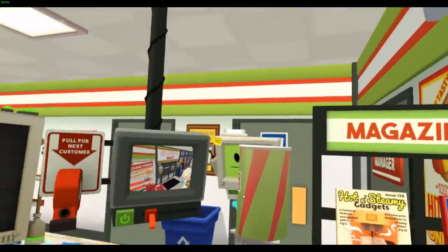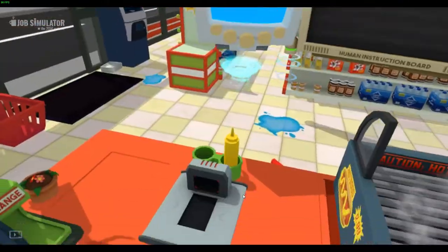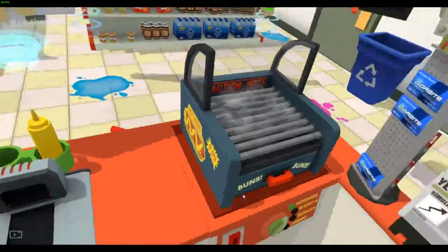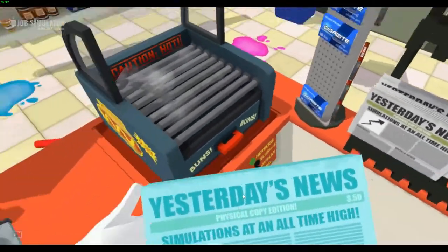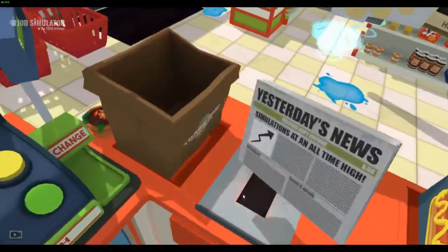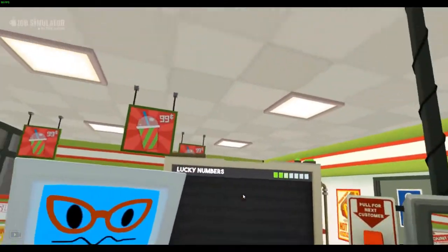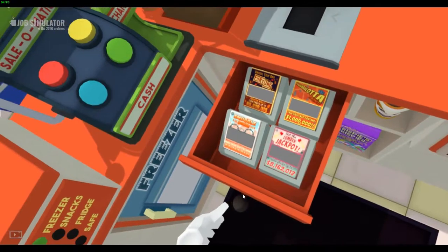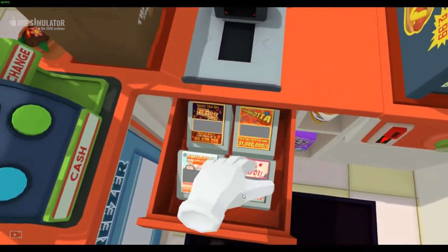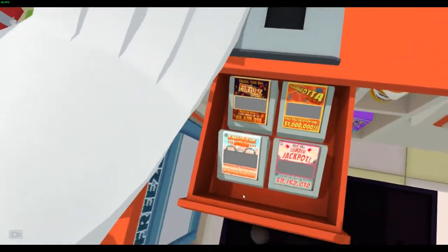I'll save this drink for later — I'll give that to someone else. I'll take a paper copy of yesterday's news. Here you go, granny bot, I think that's who you are. And I'll take my daily lottery ticket as well. Hmm, which one should we give her — 8 million or 3? Let's be nice and give her 8.